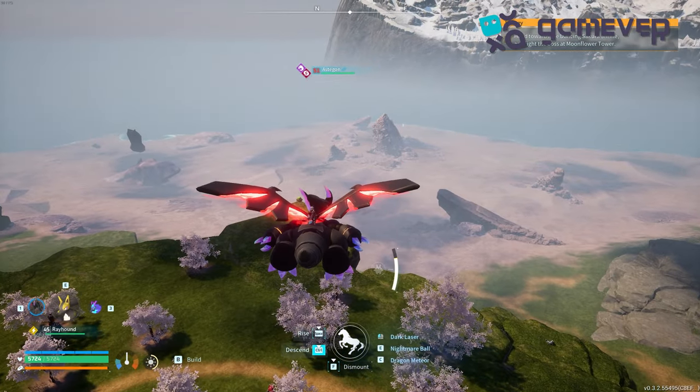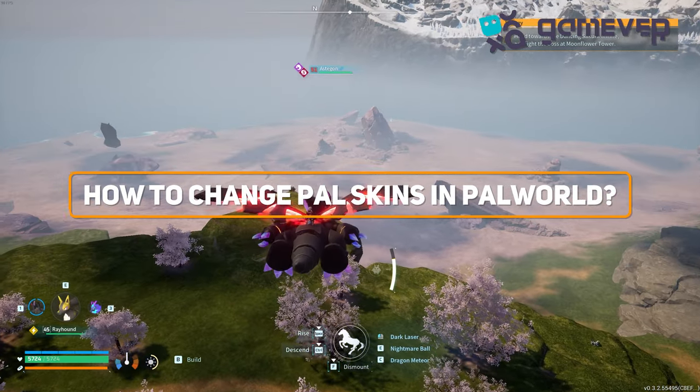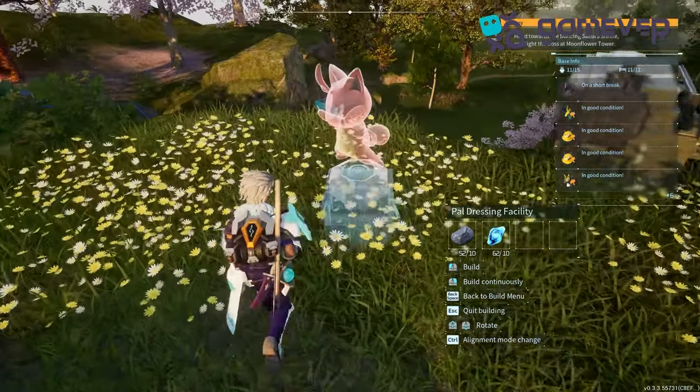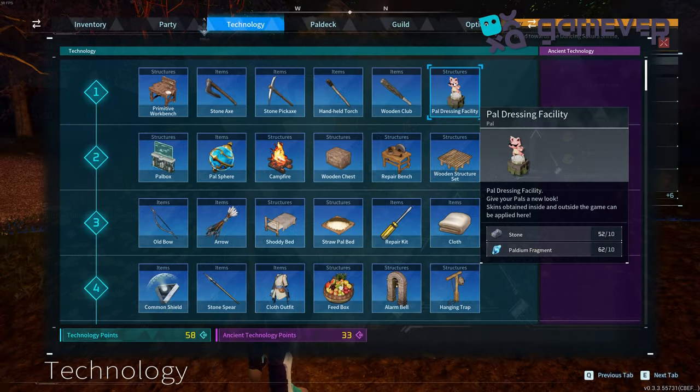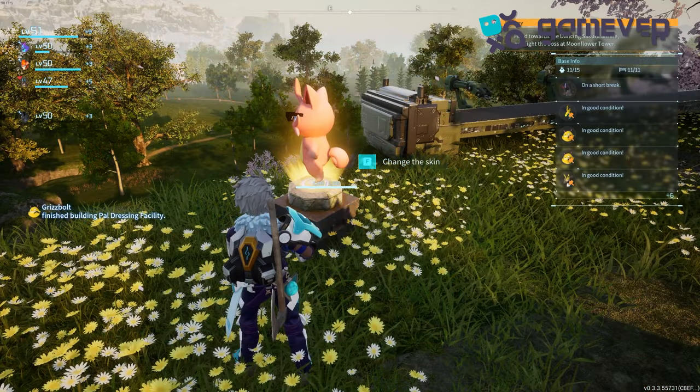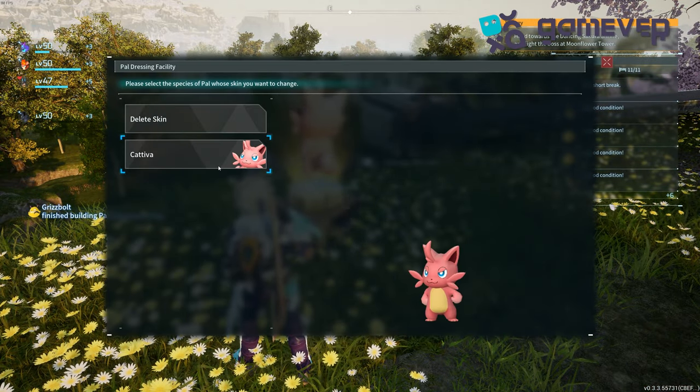Hey Palworld adventurers, Gamever is here with your guide to changing pal skins in the Sakurajima update. First, build the pal dressing facility at your base — unlock it at level 1 in the technology tree and gather 10 stone and 10 paldium fragments to craft it.